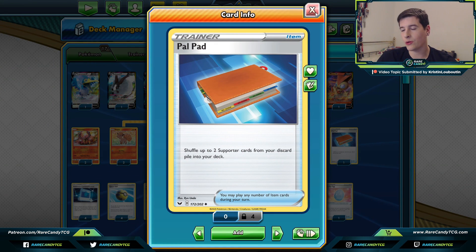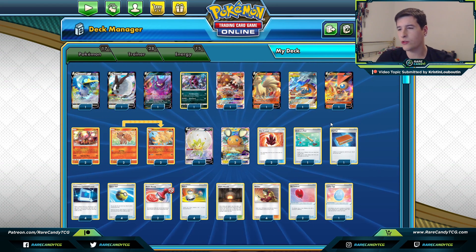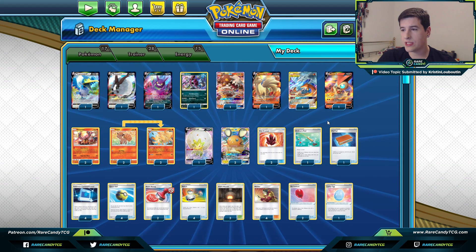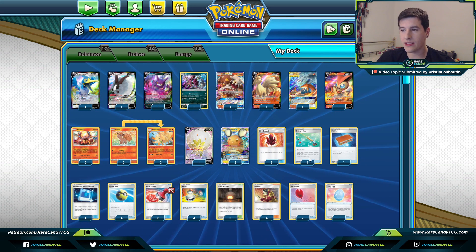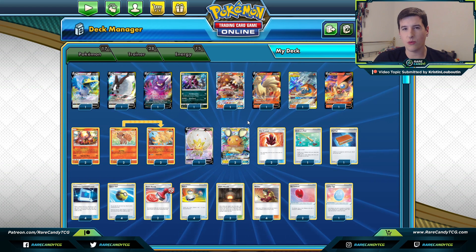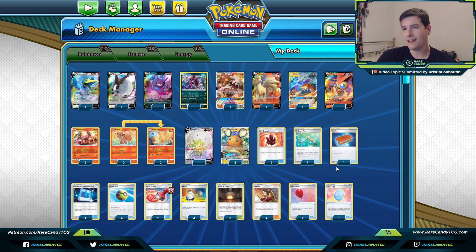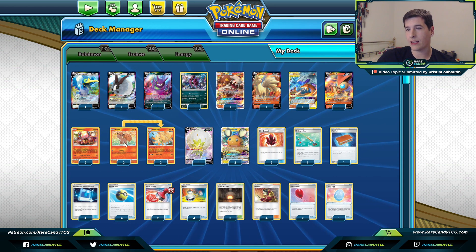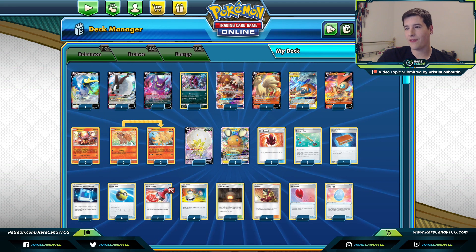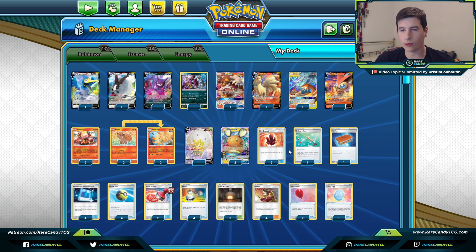We have one copy of Poké Gear to get back our Welders in addition to Eldegoss — we play no other supporters, really wanting to use Welders every single turn if possible. We have copies of Ordinary Rod and Fire Crystal, which are unusual inclusions for this deck in previous iterations. But since we no longer have Victini Prism Star after rotation, there's a case to be made for Fire Crystal and Ordinary Rod to get back energies. I've cut our energies down to 15 and we're now playing recovery cards in their place. Ordinary Rod is also great for recycling Cramorant and Hoopa.